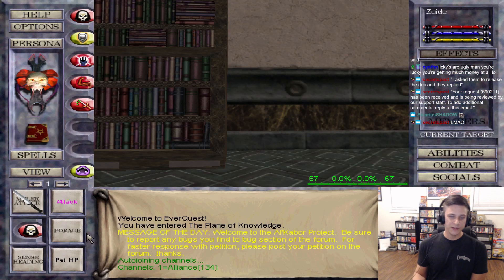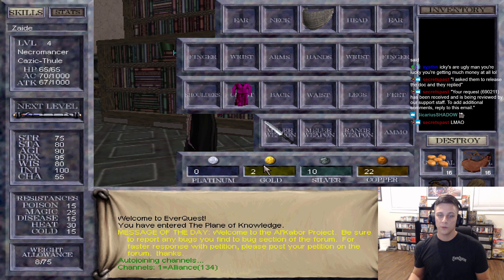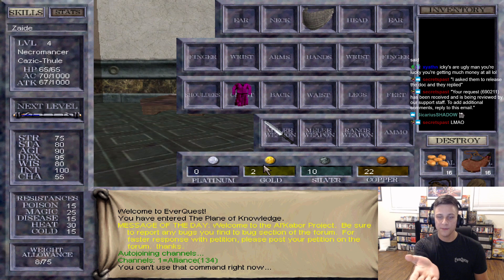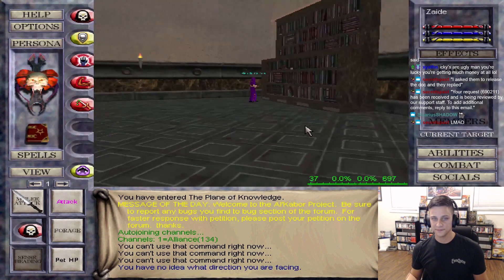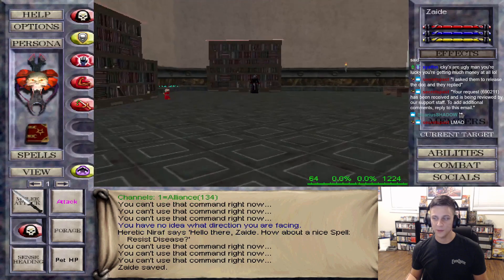Look at that loading screen - look at my boy Epsraw down there in the bottom left. That's what I'm talking about. Dude, this is wrong. You guys watched me sell things - go back and do the math. I've got more money than this - this is incorrect.